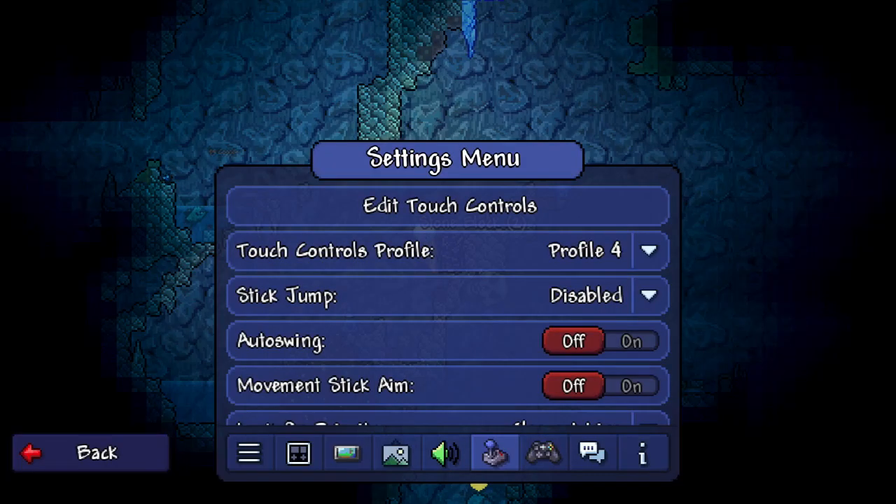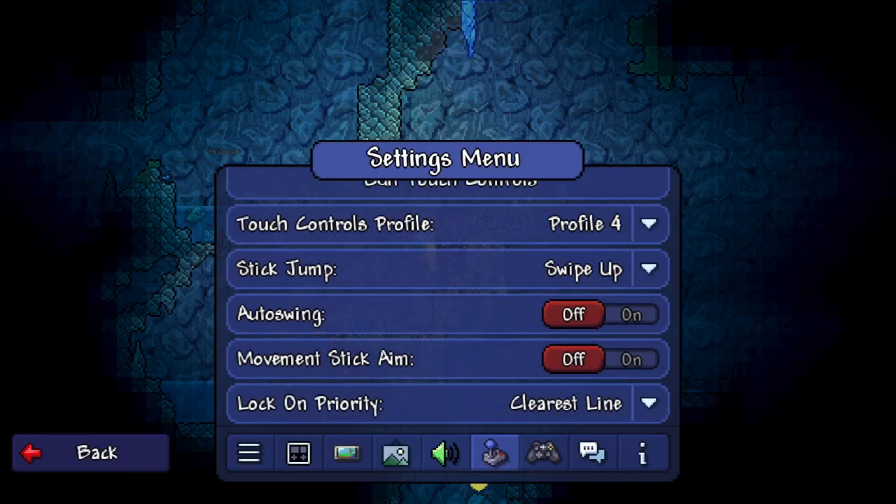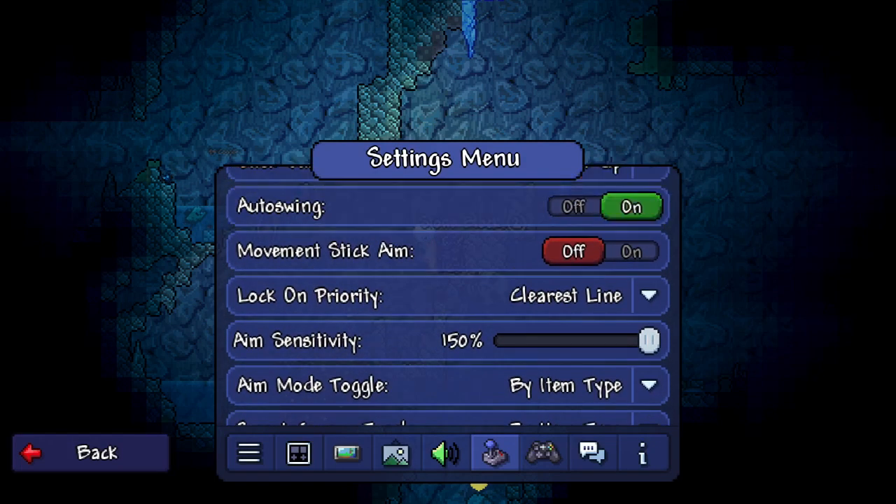Now just click apply. The important bit is that people don't like having to have another button for jump, so just click stick jump to swipe up. Auto swing is on because that's just like the old update, and movement stick aim is also on.